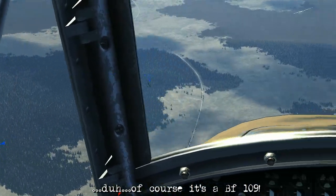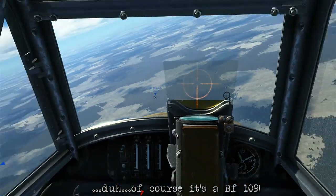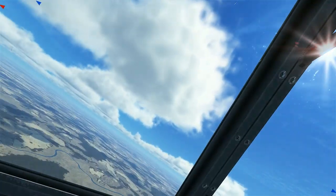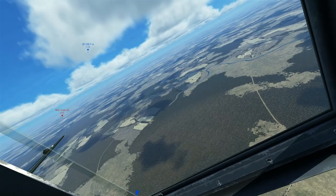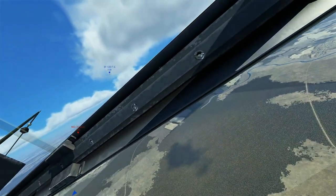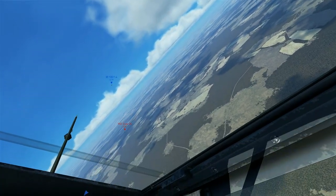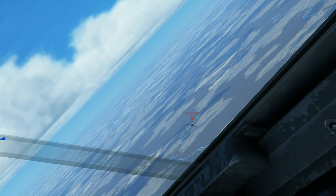Right about here I recognise that it's a 109, so I figure I don't need to worry about this one anymore and I pull off in the direction where Stunner is. I see two airplanes — I'm thinking, what the hell is going on? Looking behind, I see that's Stunner and he's near a 109. Zooming in on the closer one, it looks like a Russian airplane with a red nose, which is bad news.